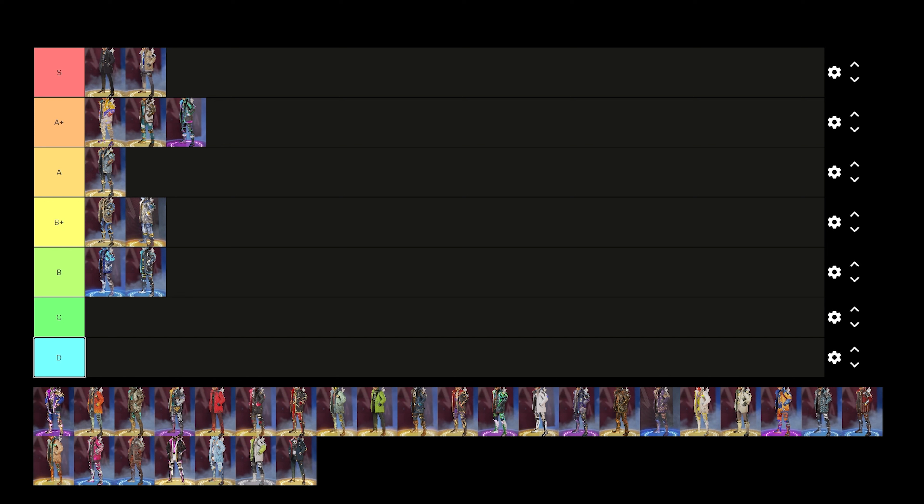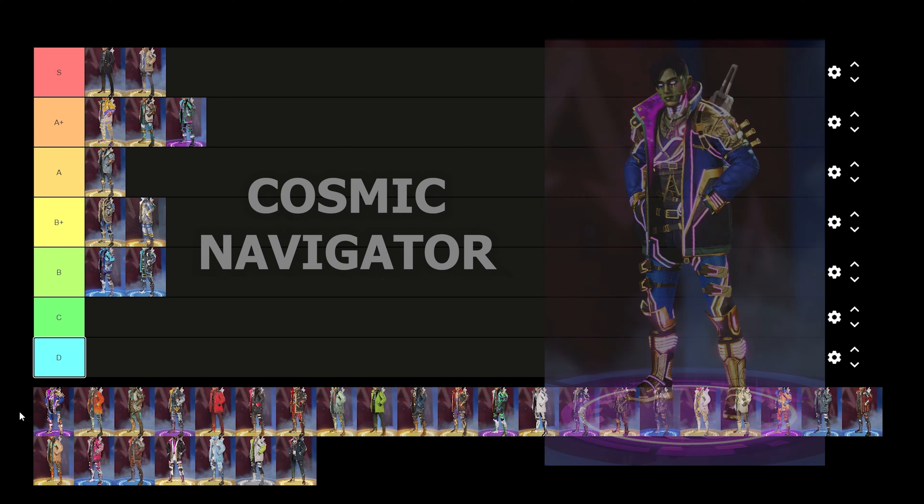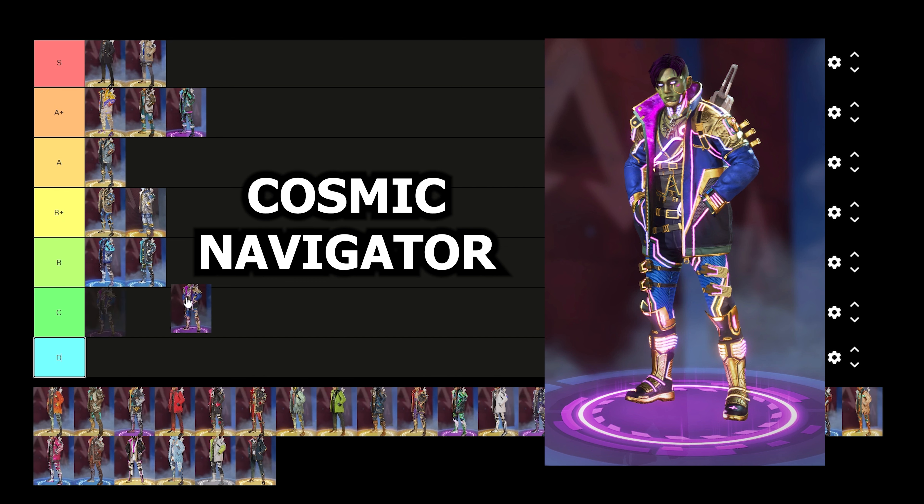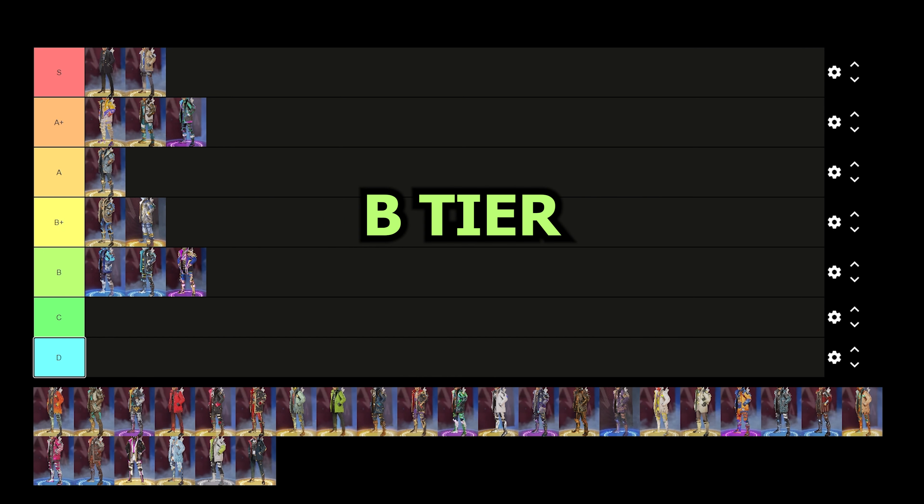Up next we have Crypto's Cosmic Navigator skin — this is Crypto's newest free skin from this season. It kind of gives me a Brainiac from DC vibe. It's not my favorite skin at all in the game, so I'm going to drop this one in B tier and move on.